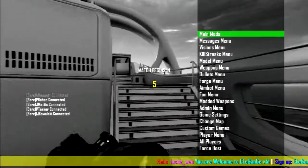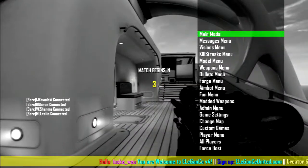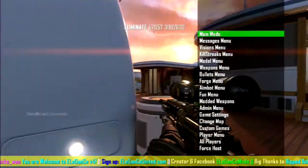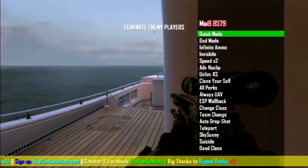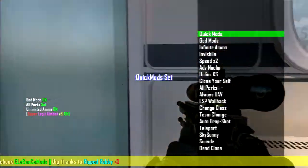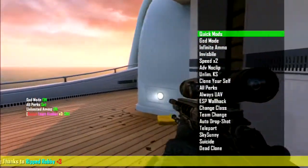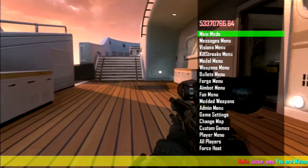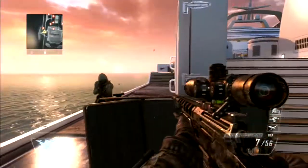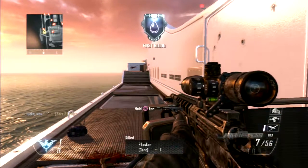It's simple — L1 and R3 to open the menu. Once you do that you get greeted with the options. If you select Main Mods you can activate Quick Mods, which sets all perks, unlimited ammo, super legit aimbot, and god mode. I've been playing around with just Quick Mods for a while because it's pretty fun.